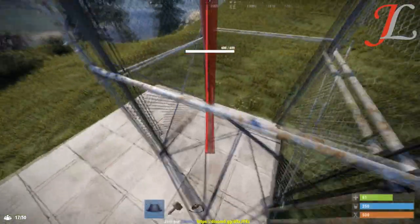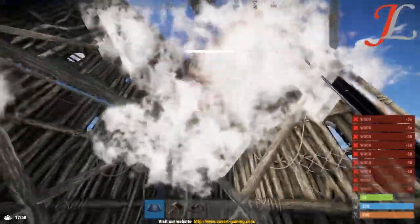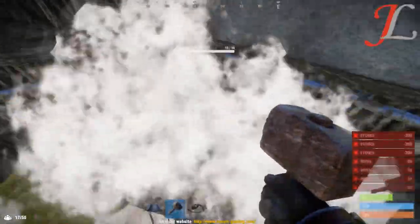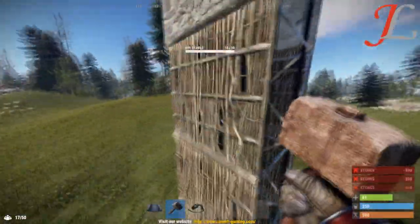With the elevator block you can build around it if you want to secure the area, as you can see here. I'm going to build all the way up around it. You can build anything around these blocks — any type of wall frame item.